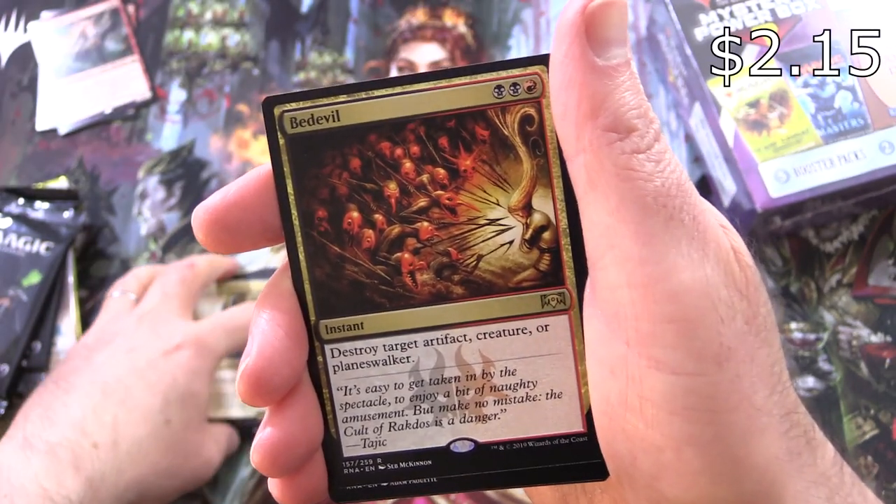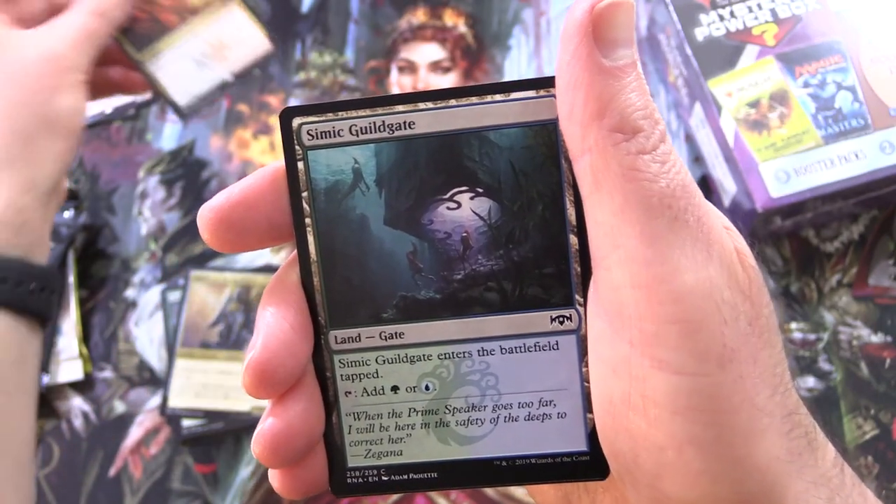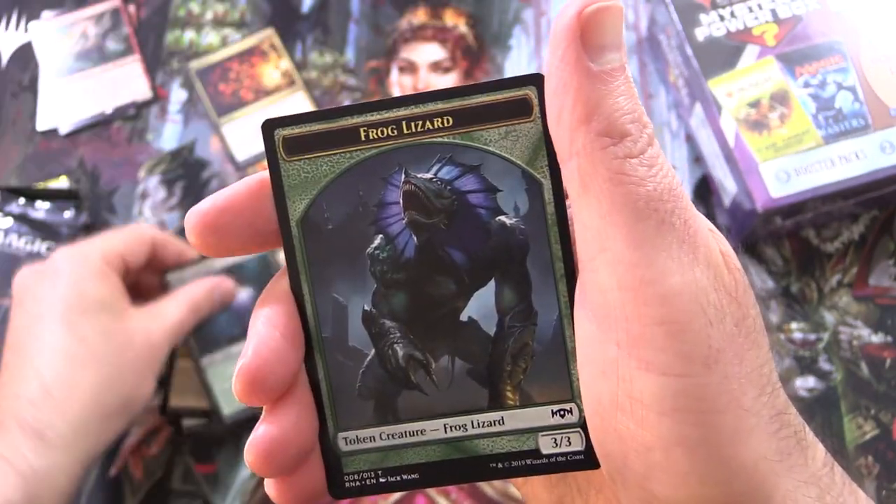And Bedevil. So that is not too bad, along with Simic Guildgate and a Frog Lizard Token.